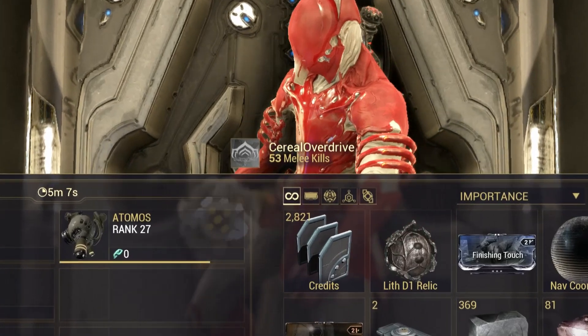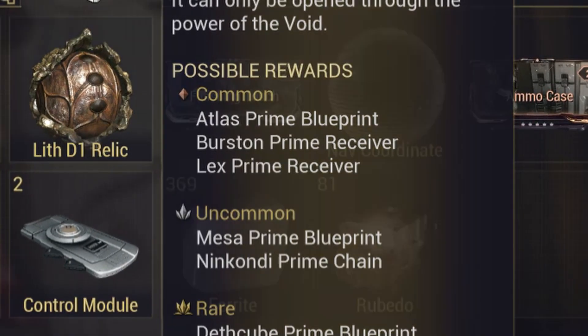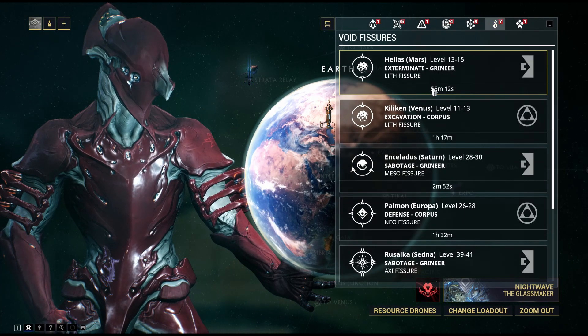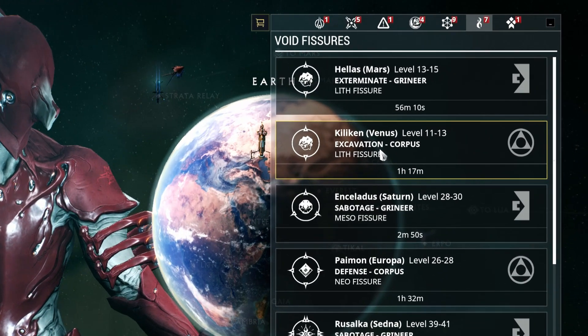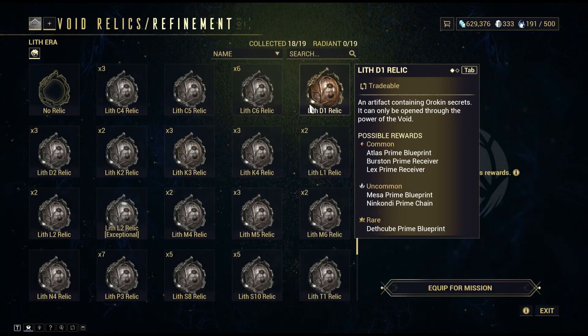These are two-minute runs, and eventually you're going to get that Lith D1 relic. Unfortunately, this is only half the battle, because the Lex Prime Receiver is only one of the things you can loot. Luckily, it is the bronze tier item.